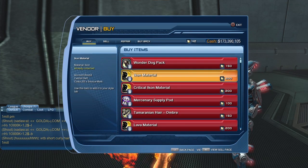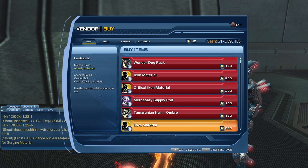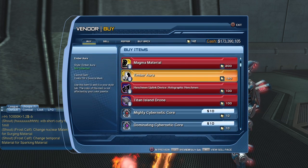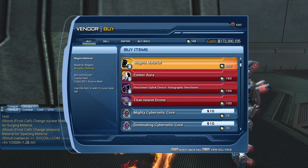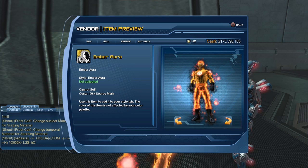There are four materials you can get from this vendor: the Icon material, the Critical Icon material, the Lava material, and the Magma material. There's also an Amber aura available. I'm not too crazy about that aura, but maybe I'll find a look that works with it.